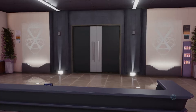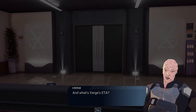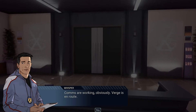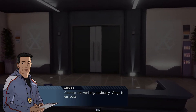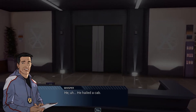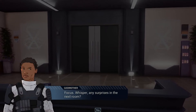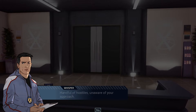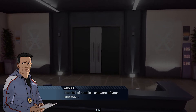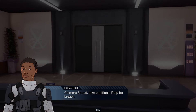So if you guys haven't noticed, the animation looks absolutely awesome in this. I'm so pumped about that 80s synth — it's great. Verge is en route. How? Verge can't drive. He, uh, he hailed a cab. To a hostage situation? Focus. Whisper? Any surprises in the next room? A handful of hostiles, unaware of your approach. Chimera Squad, take positions. Prep for breach.